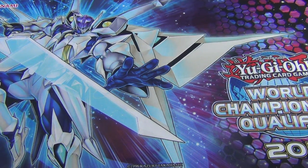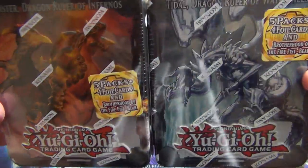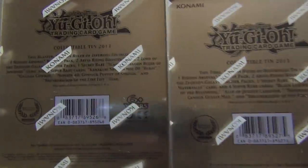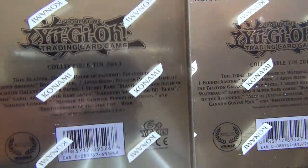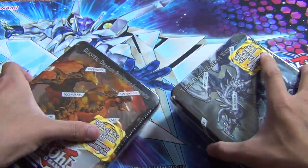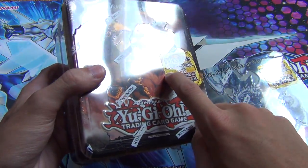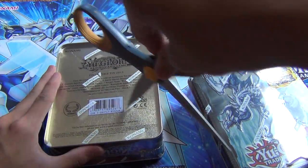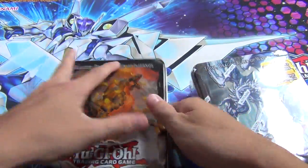What up YouTube, Asia Persuasion here, Team DKF. Went to the store today and found these tins — the Blaster and Tidal Wave 2013 tins. It is $19.98 at Walmart without tax, so it's like $20 a piece, about $42 for both. This comes out officially tomorrow, August 30th I believe — today's the 29th. I found it early at Walmart, thank God. So I'm going to open it up and show you guys what everything looks like, show you what the promos look like, and see if I can pull anything good.